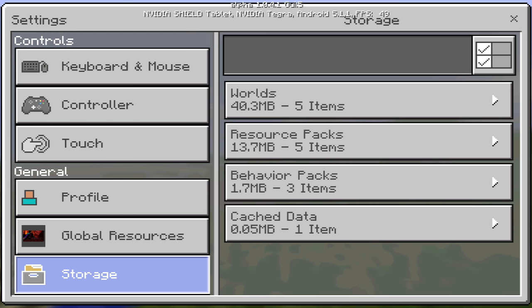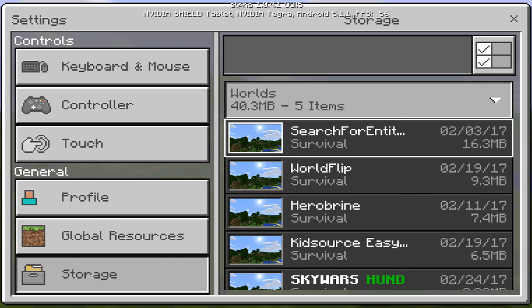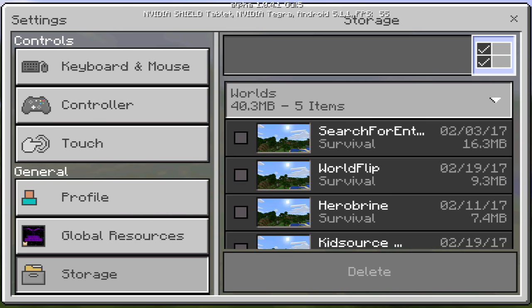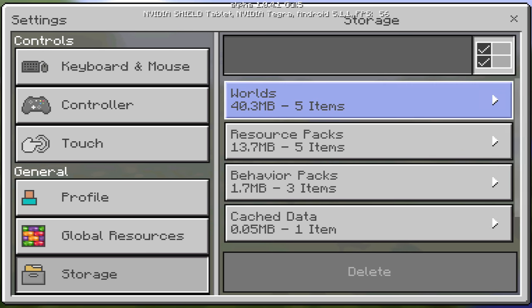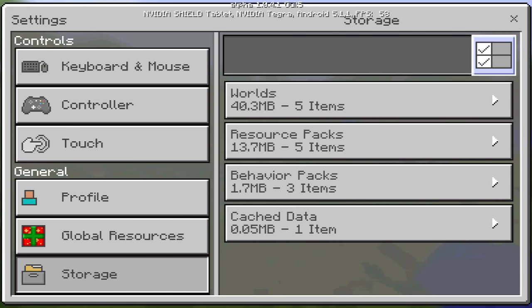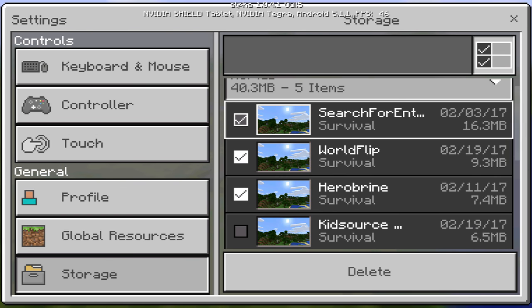It gives you access to all the files you have installed into the game, such as the worlds you create, the resource packs, and the behavior packs you have installed. It's basically like a file manager — if you want to delete files you can do that. You can also mass select by clicking this button up here, check all of them, and delete them all at once.